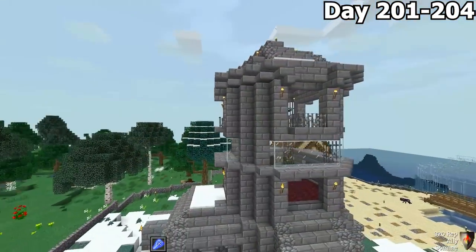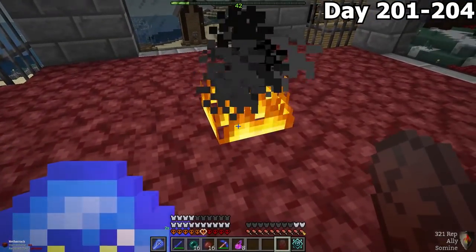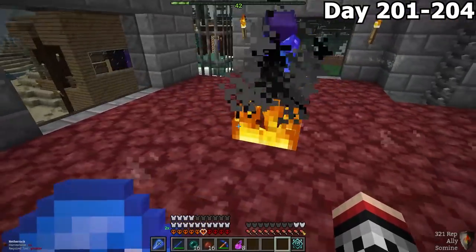At this point we still haven't placed the dragon egg, nor have we placed the fire on the nether rack, but it looks pretty good. I placed it as center as I could, and Forest lit the fire.